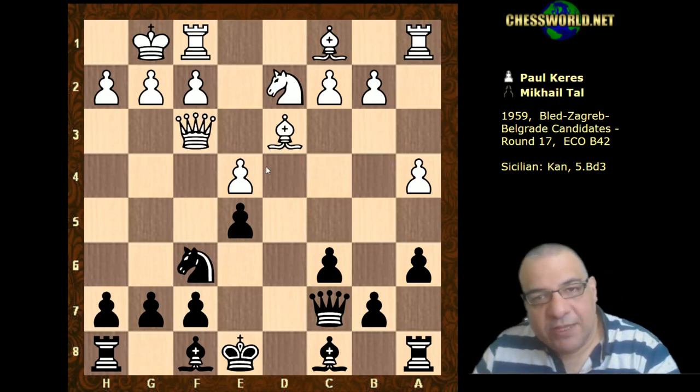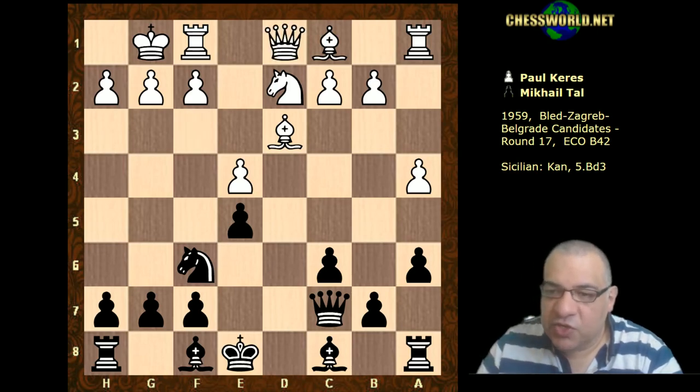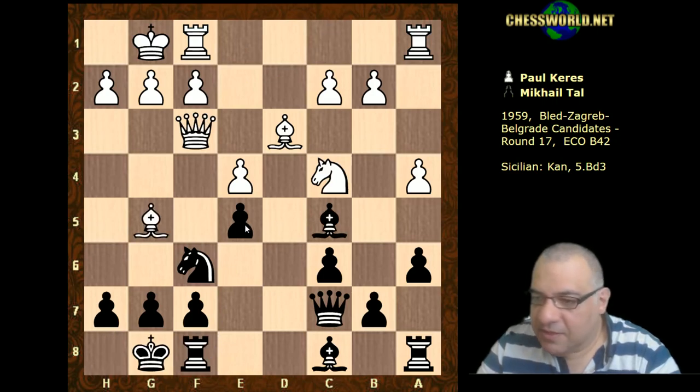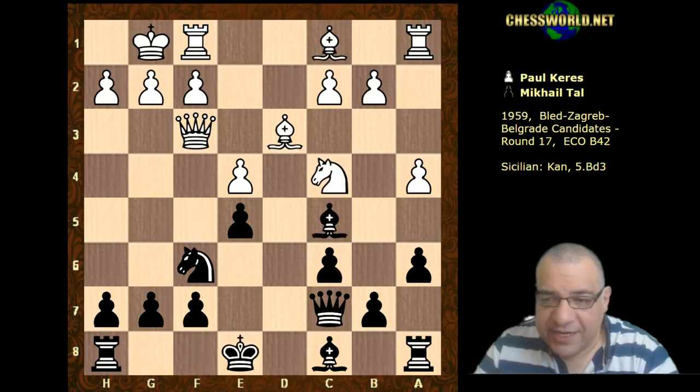While Black might be playing on the dark squares, White is wanting to play on the light squares, because e5 potentially - if White can get rid of this pawn, f5 could be weak. In fact, in this position quite often Knight c4 is played, and this move order has been seen quite a bit. But anyway, let's go with the game - Queen f3 - we still get Knight c4 in any case.